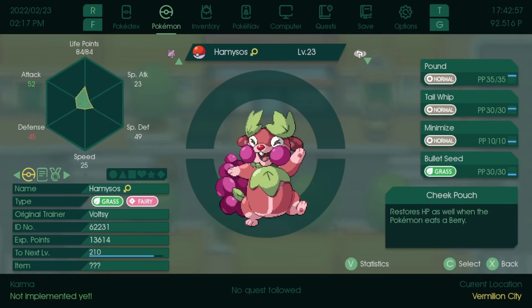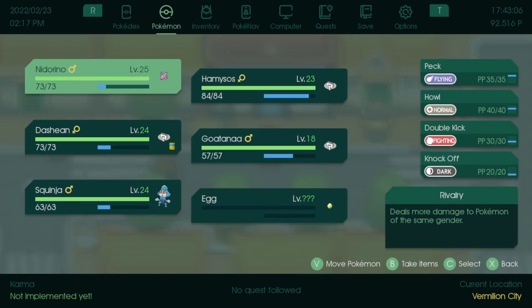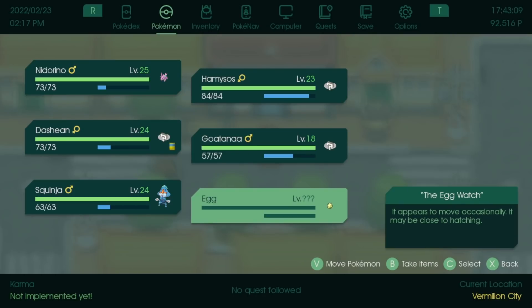I love the design of this. I was worried it was gonna look too much like a Greedon, and I don't like Greedon, but this looks really cool. We made our way to Vermillion City, and also saved an egg from getting eaten by an Ekans at the daycare. Now we have the egg and it appears to be moving occasionally - maybe close to hatching.